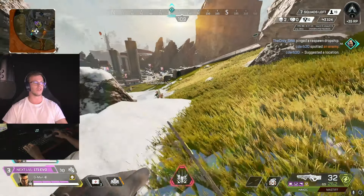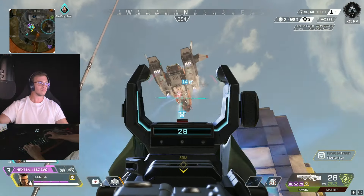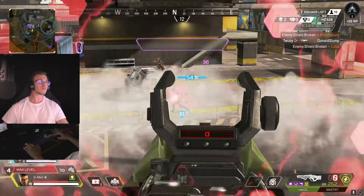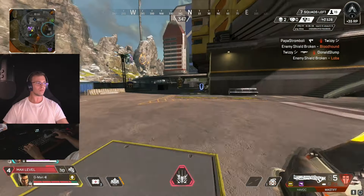I'm so confused — I see a Mirage ult and I see no one. Not really sure how I feel about the Bangalore buff. They make it so you can see enemies in the smoke if you're inside it, but if you're outside of the smoke, you don't get the wall hacks from it.